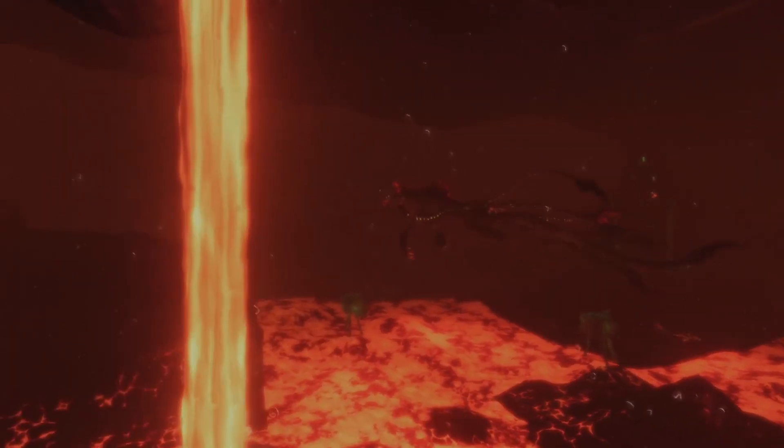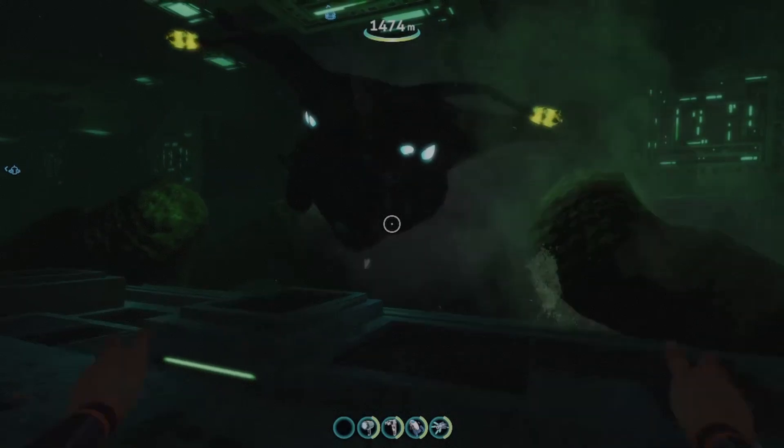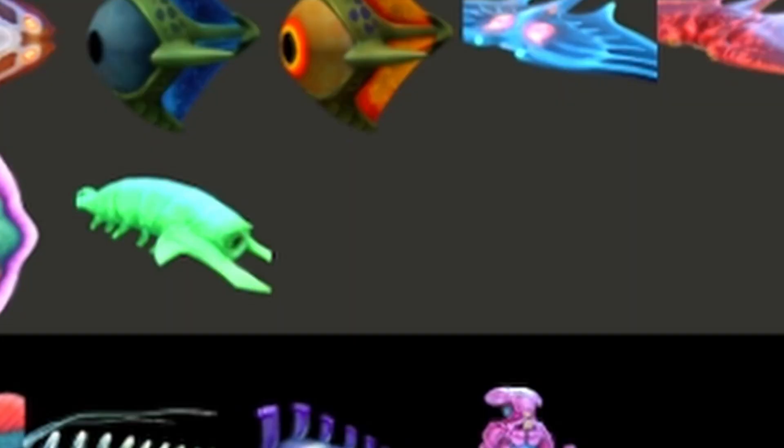Sea Dragon Leviathan — I can't see it being anywhere else but the top. Now we've got the Empress. It all depends if you know if she's nice. If you don't know if she's nice, she's absolutely horrifying. But once you figure out she's nice, she's quite cute.